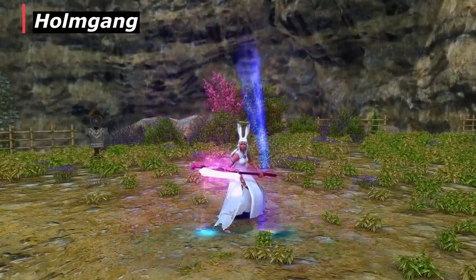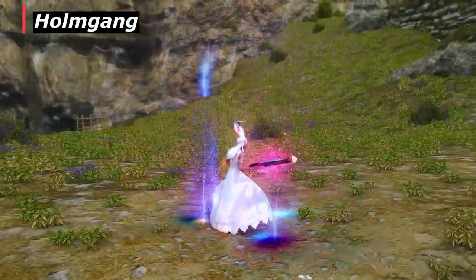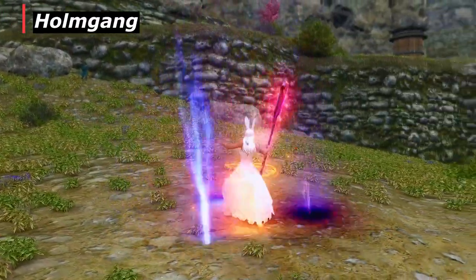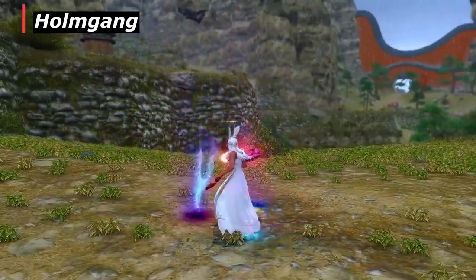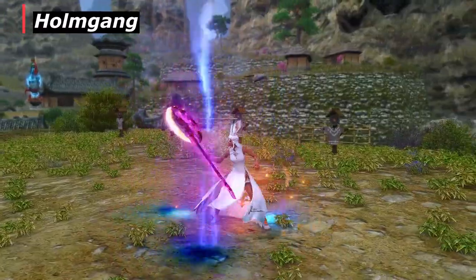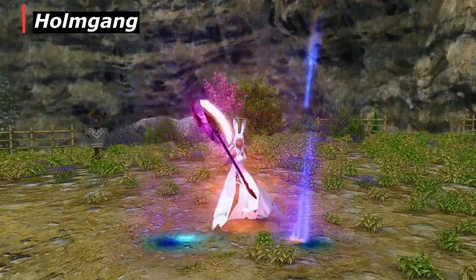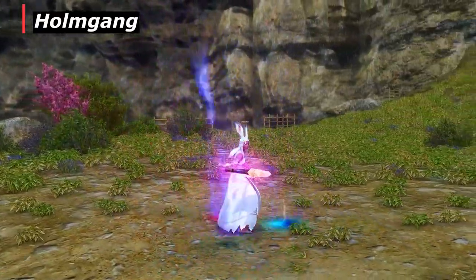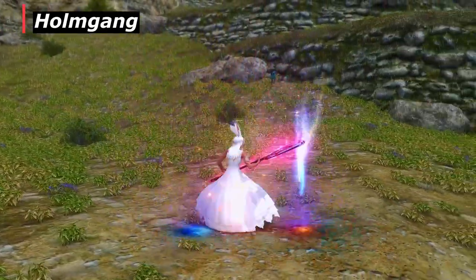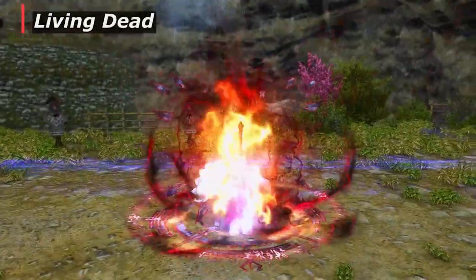Warrior has Holmgang, which prevents your HP from going below 1 from most attacks and also chains down your target. This ability is a bit different since it prevents your HP from dropping below 1, so it's better used when you're already very low on HP. If your healer died, you wait to the very last second, and hopefully a Red Mage raises your healer in time. This ability is really great for those sticky situations.